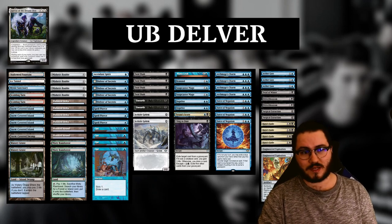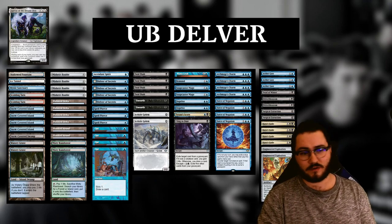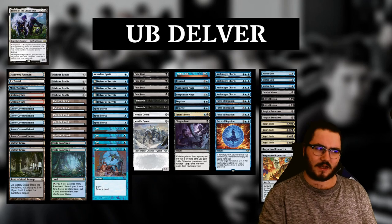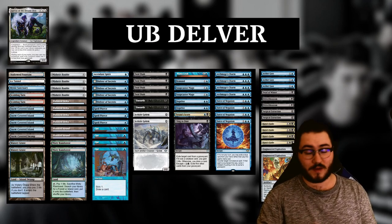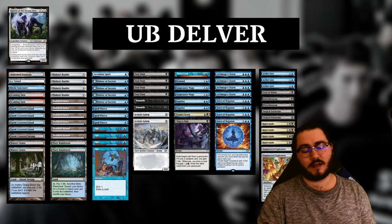To sum it all up, pressure plus counterspells is very good versus the Valki combo. Obviously to some extent — Valki is still the broken deck of the format, and even if you have a sound plan against them, as I believe I do, they can still overpower you. It's by no means an auto-win; it's still a close matchup, but I think I'm a very slight favorite against them.